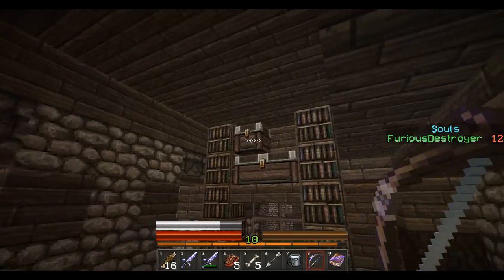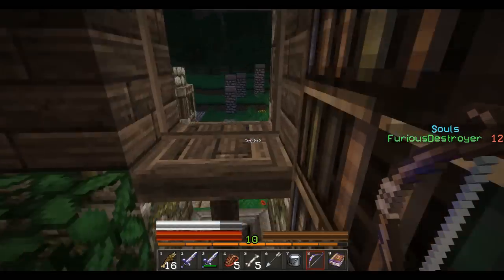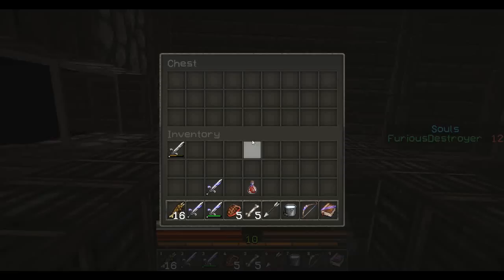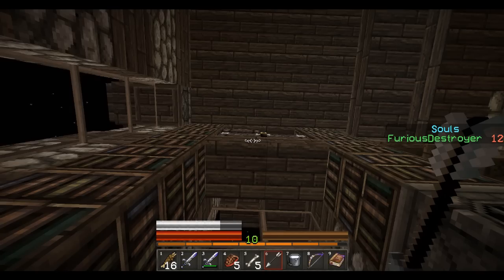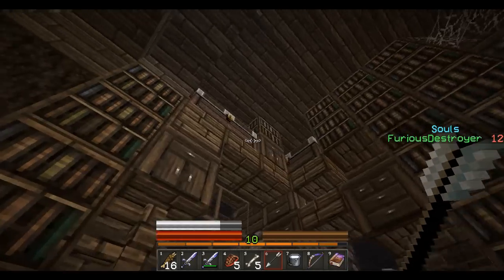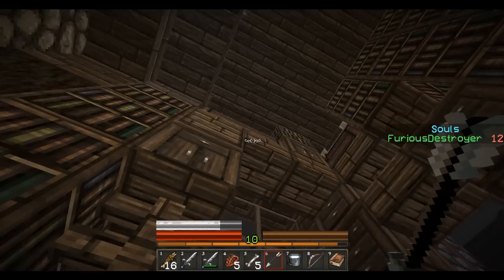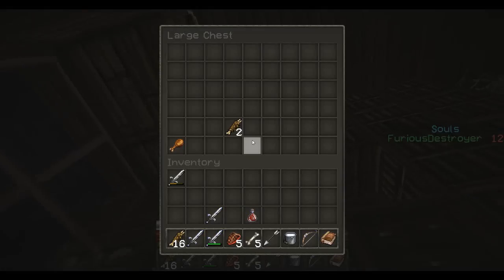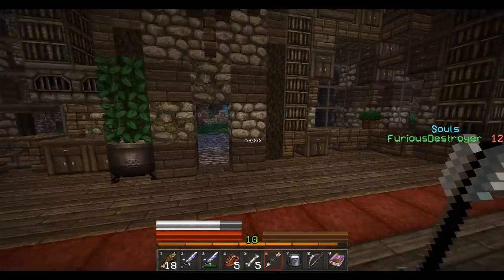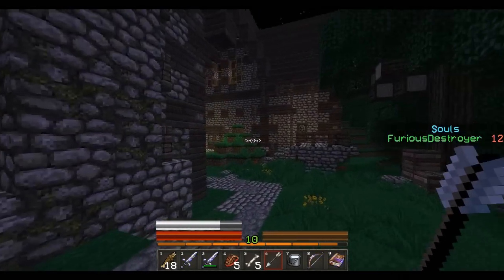Yeah, I did happen to miss these. Let me see if I can get up there. I want to get to that chest. Nothing in there. Is that the one I looted already? Okay, there's nothing in there. Alright guys, I think we checked this. Oh, more stuff. Hopefully. Really bad jump. I suck at this. And one more right there. Okay, more rotten flesh and some cooked chicken. Alright, I think we got everything in this one. I'm trying to get everything. Don't want to miss anything, they might have something good.